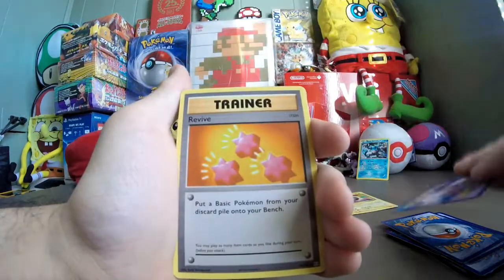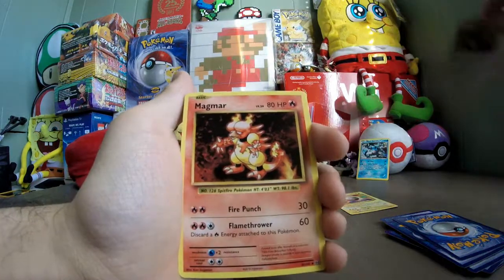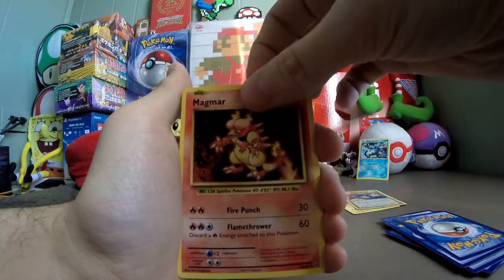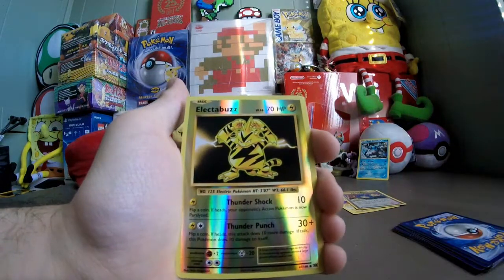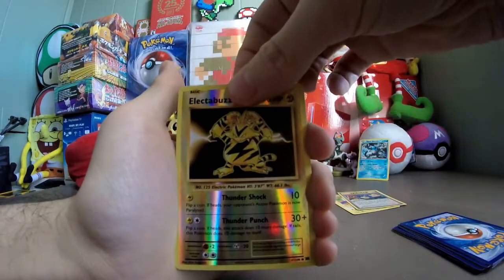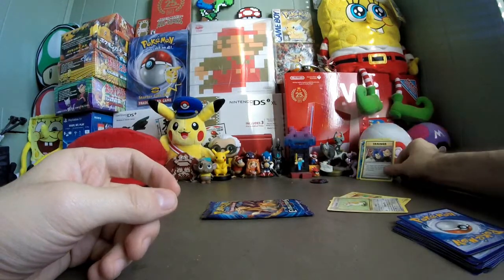That skipped uncommon is a Revive. So we got the secret rare. Last uncommon is a Magmar — Fire Punch for 30, Flamethrower for 60, discard a Fire Energy. Now for the reverse foil: Electabuzz. That's a common? It used to be a rare. For the rare card... Ratticate again. I actually put the secret rare right next to my promo card.